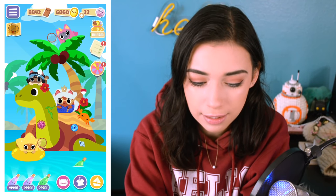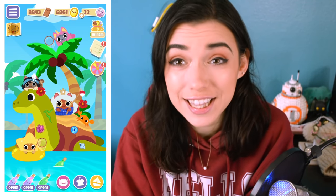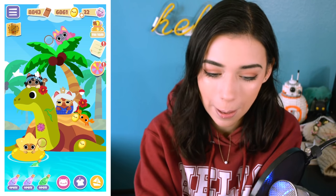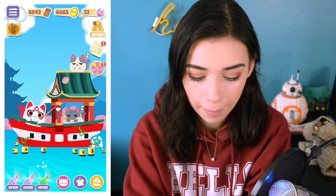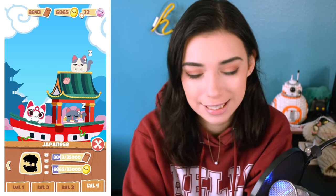Her little friend — I don't really know. The star is in the inner tube and the unicorn's at the top of the palm tree. I thought this was really cute. I'm trying to set a theme for them all. Then we have Japan. This one I think I need one more upgrade, but that's a lot of money. We'll try and do it today though.